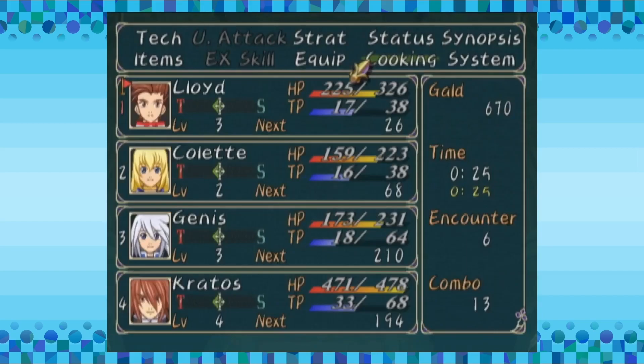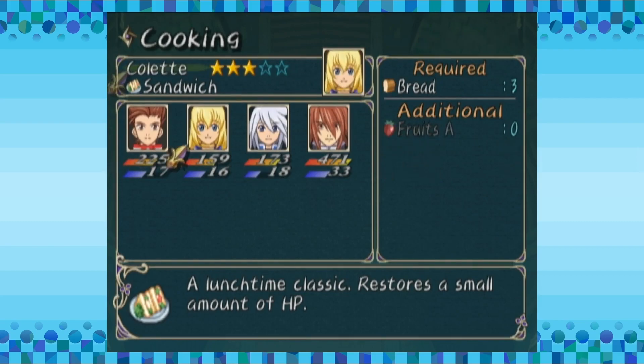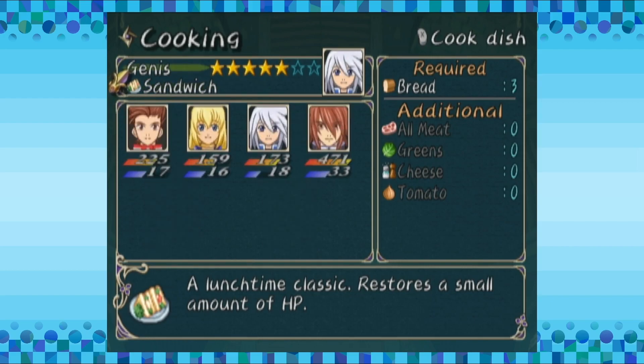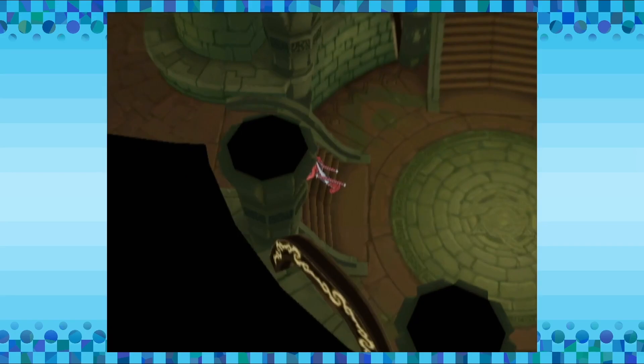Something I noticed looking through the menu real quick is the cooking system. The game starts us with a couple pieces of bread, and we can choose who we want to make sandwiches. Apparently Genis is really good at sandwich making, so we'll have him make the sandwich. It's the only recipe we have right now — choose who you want to cook and press the X button. And we got a percentage of hit points back.